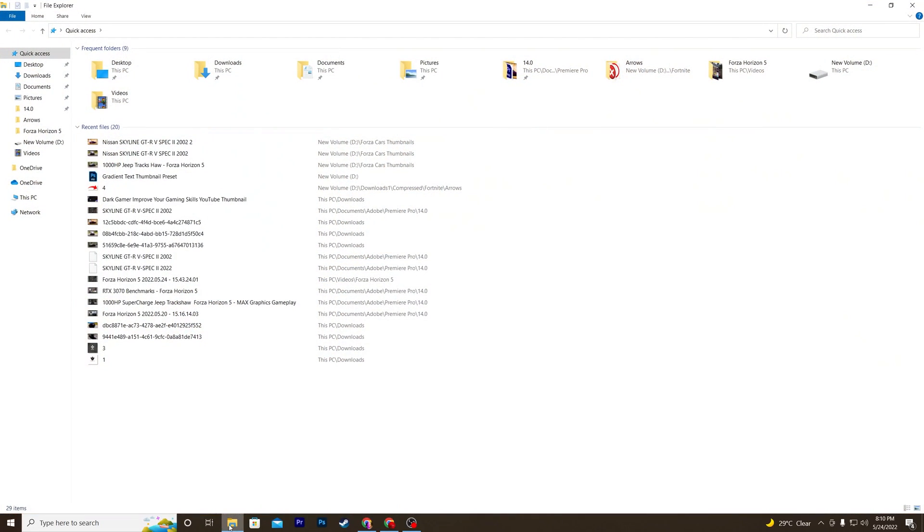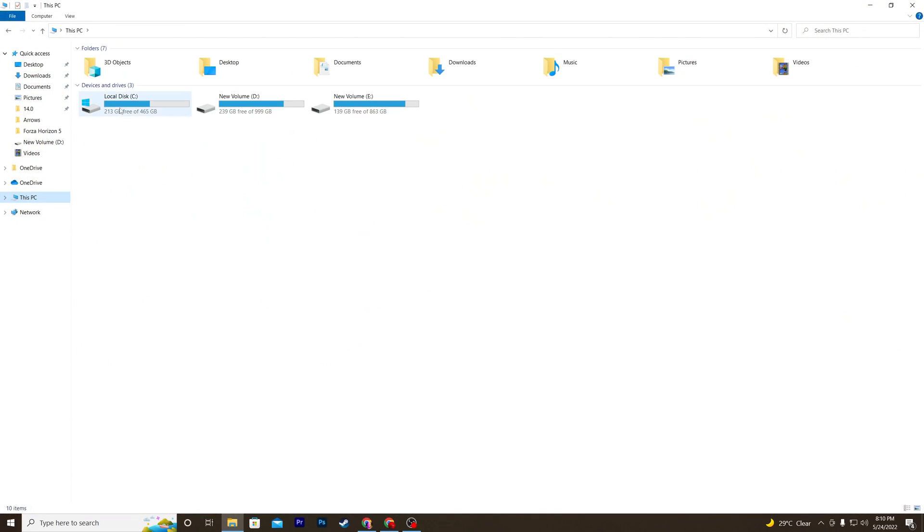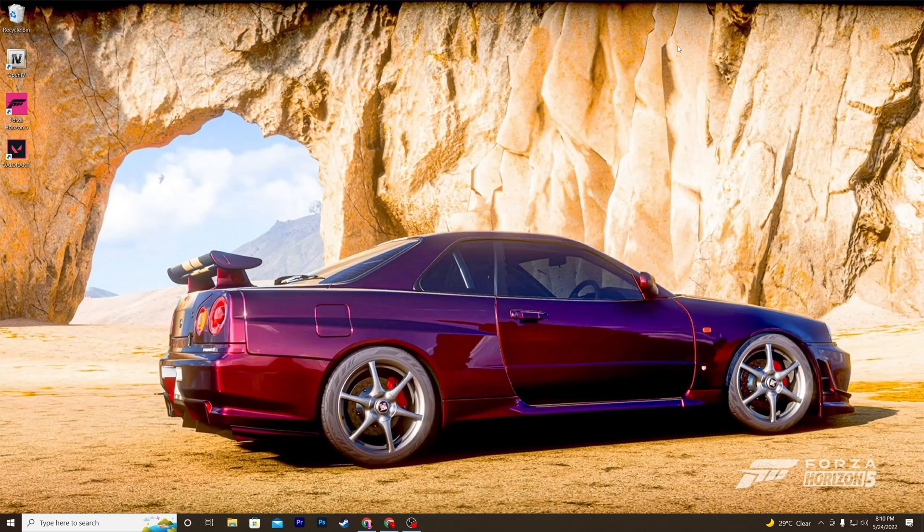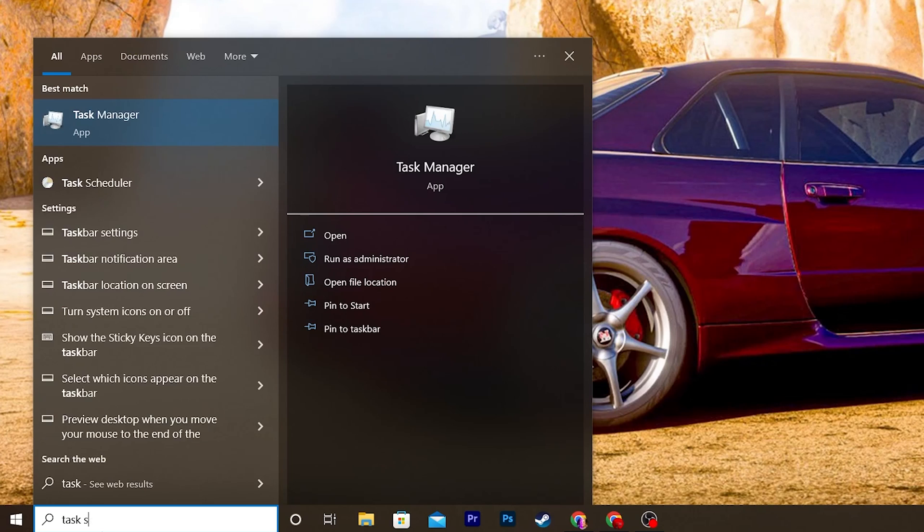Move the folder to your C drive — the drive where Windows is installed. Open This PC, go to your C drive, and paste the folder into the main directory of the C drive. Once done, close File Explorer.